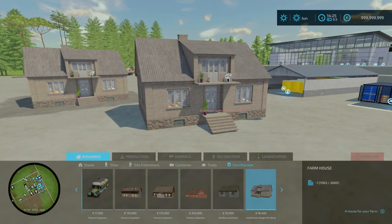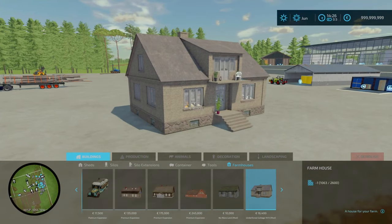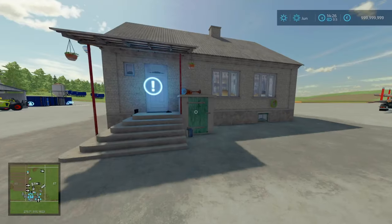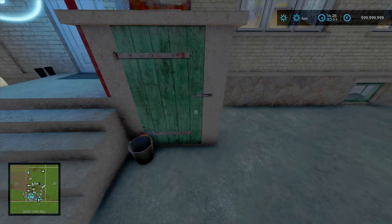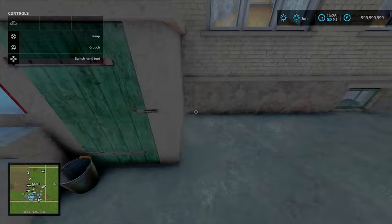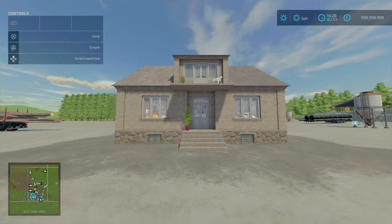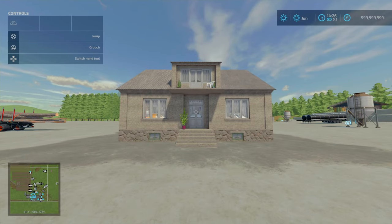Daily upkeep of 15. It does require a bit of landscaping potentially to smooth it all out, but overall it's not too bad. There's no other little bits of amenities. That is the Under Forest Cottage 1973 by Sitsi EE.